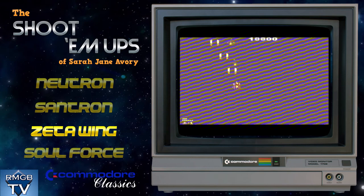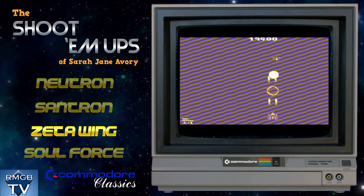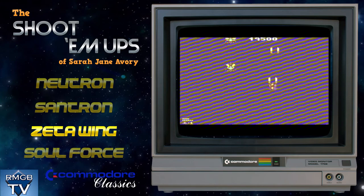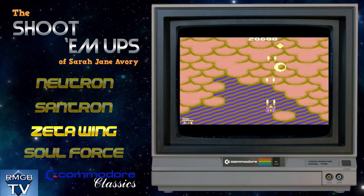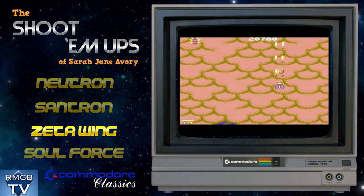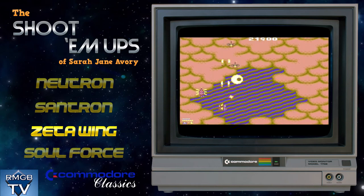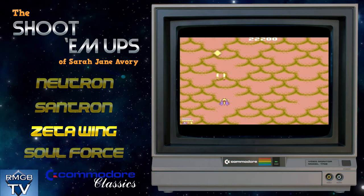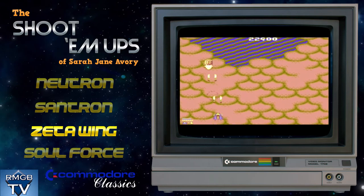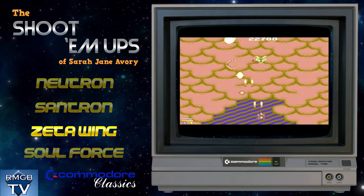Making Zetawing has allowed her to right this wrong. While you can see where the influences are, it's definitely not a straight copy of Gemini Wing. The power-ups level up gradually as you collect the icons rather than trailing along behind your ship. The blue skies and the insectoid enemies are still present though. Zetawing also has some extremely catchy music that you probably won't be able to get out of your head for some time after hearing it. All in all, this is a noticeable step up from Neutron, with more variety and more interesting mechanics.